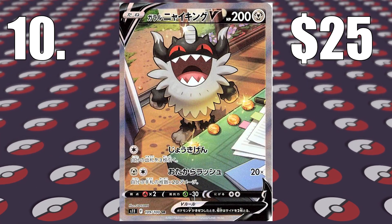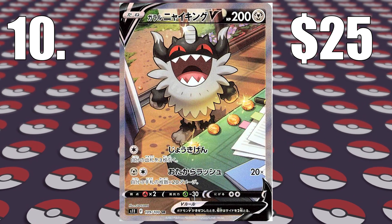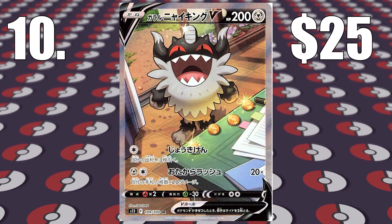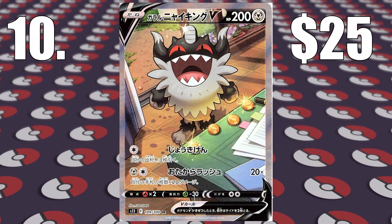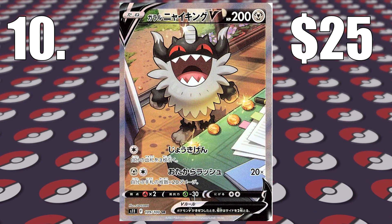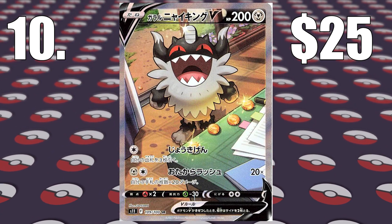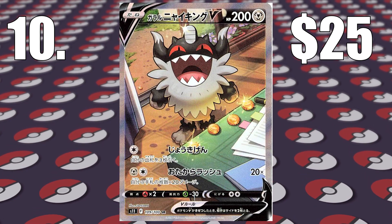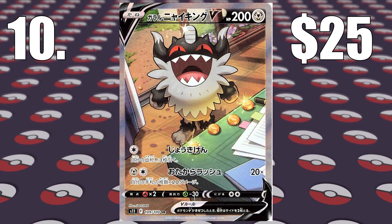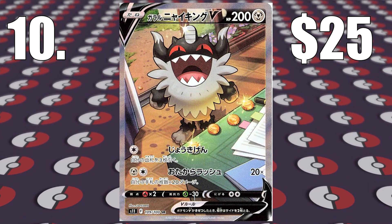Starting off at number 10, we have an Altar, which surprised me. I didn't think we'd be starting off with an Altar at number 10. It's a really nice looking one — we are looking at Altar Perserker, that's Galarian Perserker, the evolution of Meowth in the Galar region. We're getting to the end of the Sword and Shield era now, and I think this is one of the best Galar Pokemon to come out. It's such a cool, clean artwork — the green just pops with the greys and blacks and browns. Galarian Altar Perserker is currently around $25.